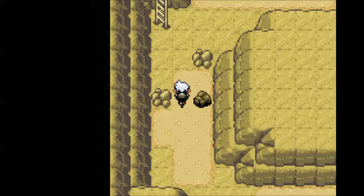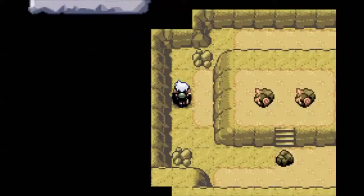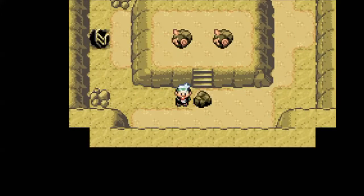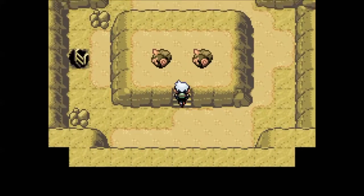Eventually I'll get to the Move Deleter and I can just get rid of it. I don't remember where the Move Deleter is in this game - I'll probably look it up. I think he's in Lilycove maybe, which isn't ridiculously far away, but it'll be a while until I get there. Anyway, I'm going to Rock Smash. And here are the fossils - that's what the point of Mirage Tower is.